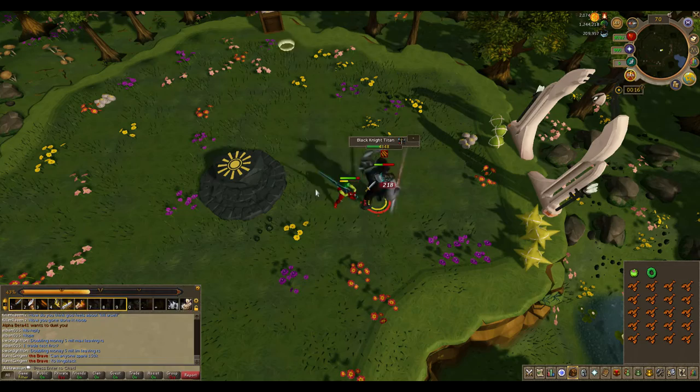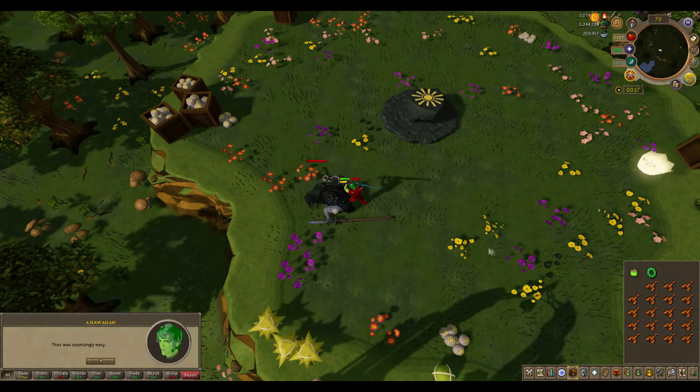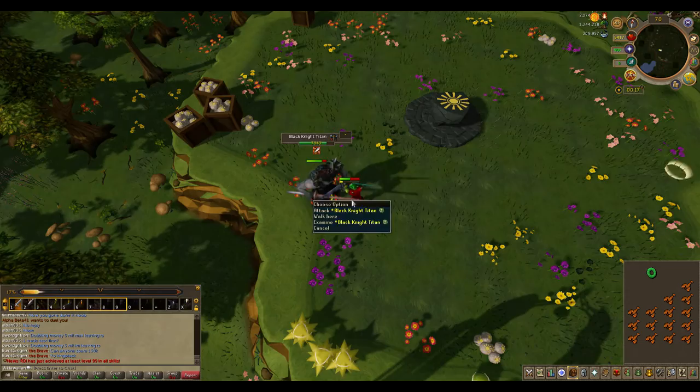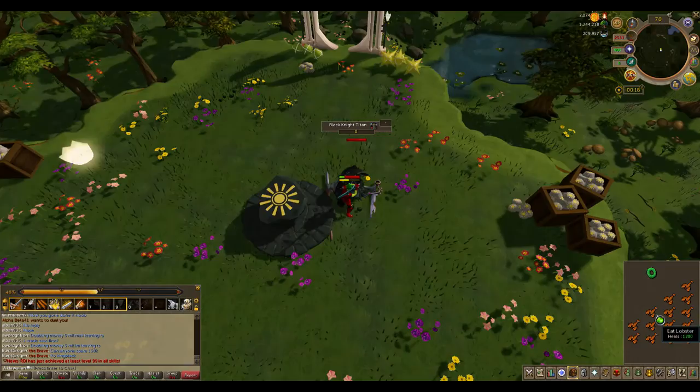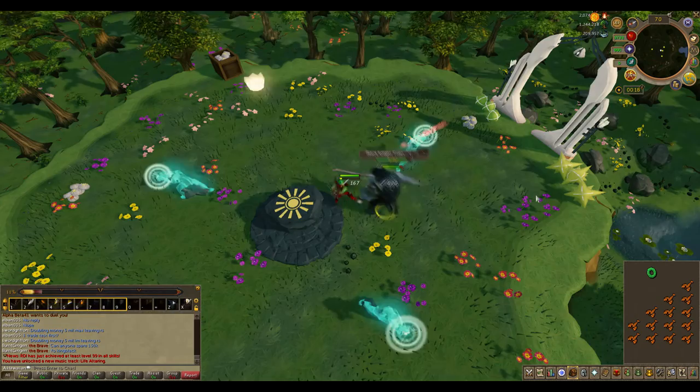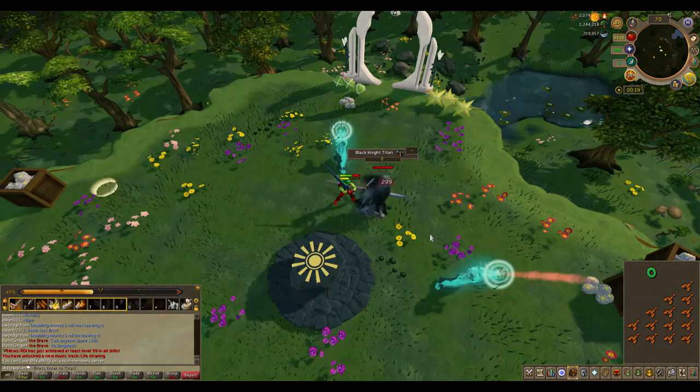He will keep respawning several times, so just keep fighting him down. If you're a lower level, I highly recommend bringing food because he can hit pretty decently against mid-tier players. Just keep chipping away at his HP until a cutscene plays. Eventually the Gower brothers will come to help you out.